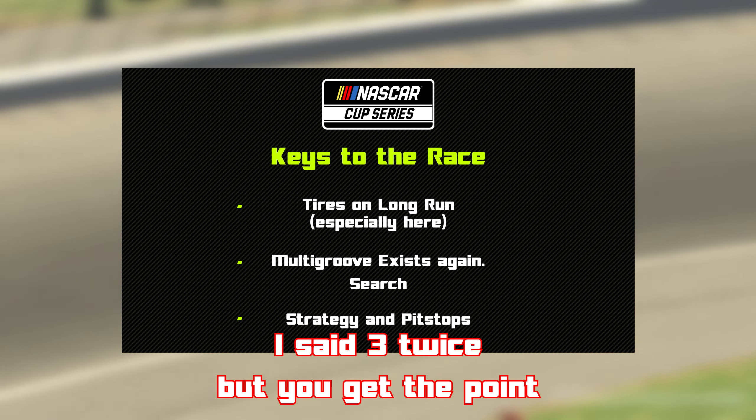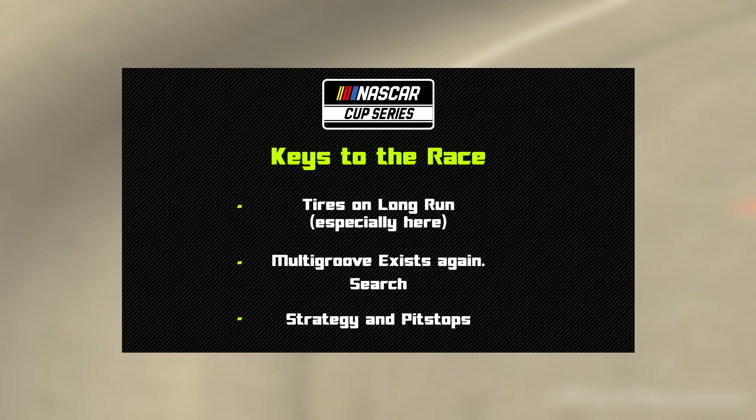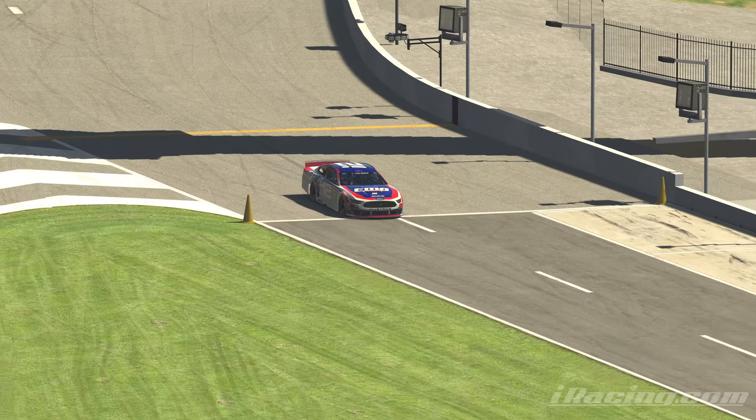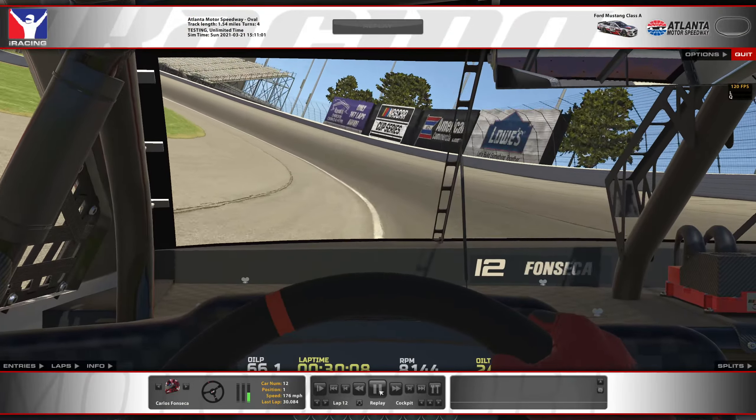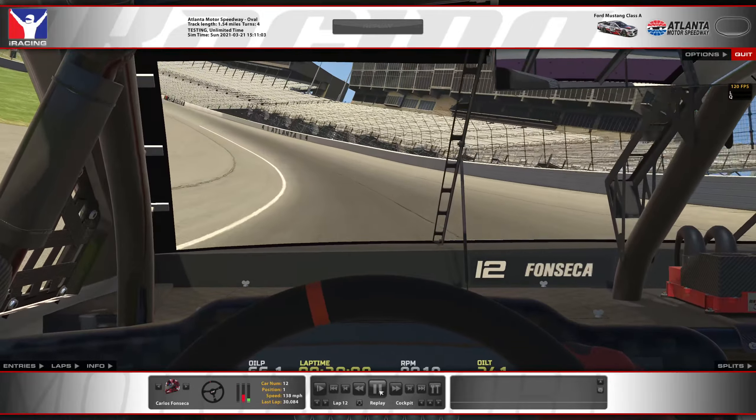Number three would be pit strategy. Races usually go green, and pit road entry would be important — maximizing everything and all that. So we're gonna do this little pit road thing here and then get to the lap.